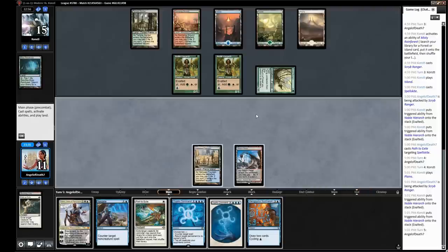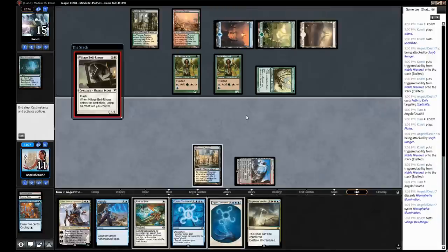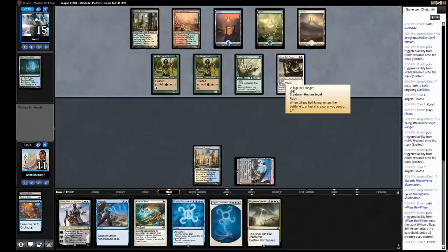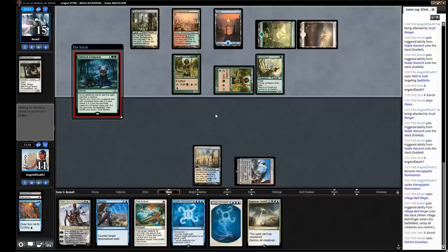Even this game — if we just draw some lands we're looking fine. I'm going to cycle that right now with the hope of finding a land. Supreme Verdict — another good one if we have the mana for it. Maybe they have some sort of instant here — maybe we should have left up mana. A Village Bell-Ringer — okay, so this could probably be Kiki Chord. I'm pretty sure this goes infinite with Kiki-Jiki. If you make a copy, it'll untap Kiki-Jiki — basically a Deceiver Exarch. They are kind of far from casting a Kiki-Jiki; I guess they would Chord for it. So they're Eldritch Evolutioning the Village Bell-Ringer — they can get a five-drop. Maybe they're just going to get a value card like a Thragtusk, maybe a Sigarda.